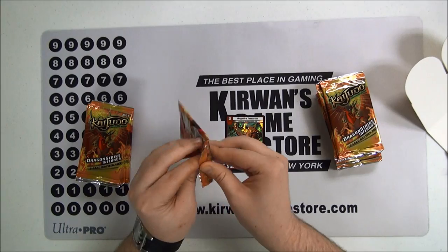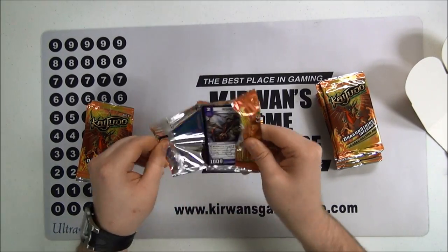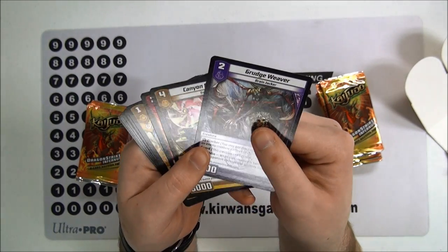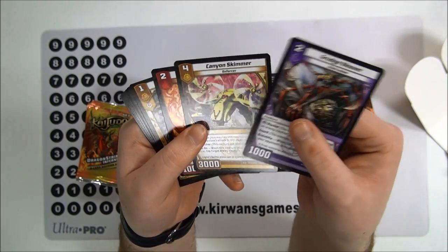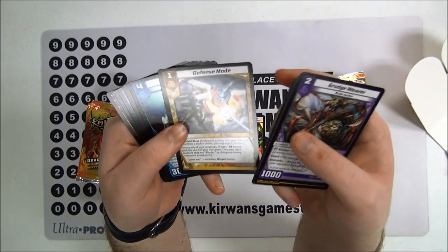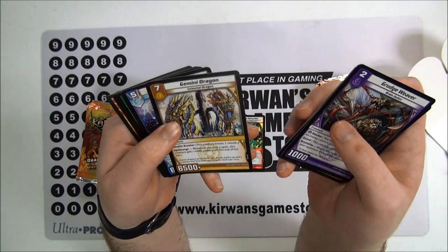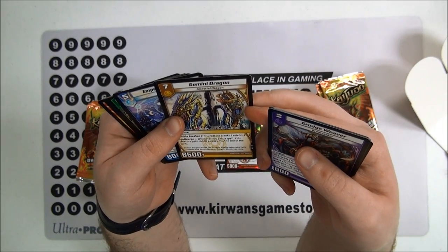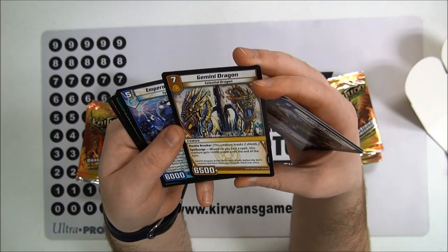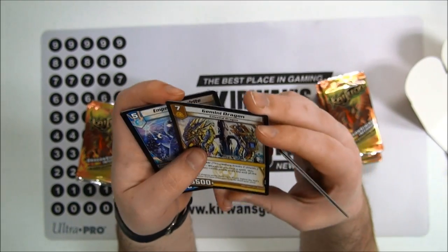First pack. I have no idea what any of these cards are basically besides Ragefire, so bear with me. We've got Grudge Weaver, Canyon Skimmer, Explosive Infantry, Defense Mode, Coral Claw, and Gemini Dragon as our rare — Double Breaker with Spell Surge. Whenever you cast a spell, this creature gets plus 4,000 power until the end of the turn. That's kinda cool.